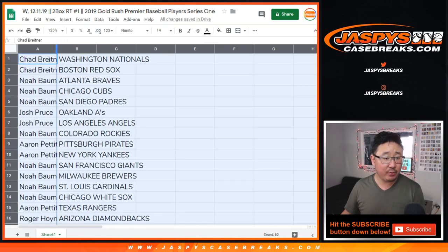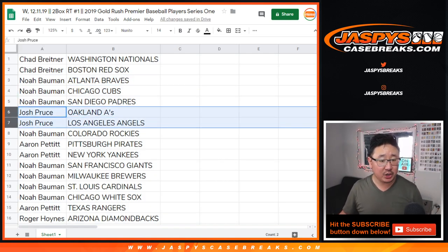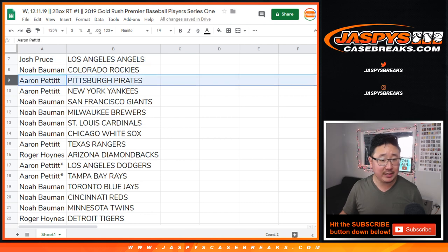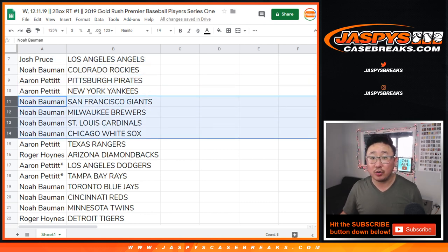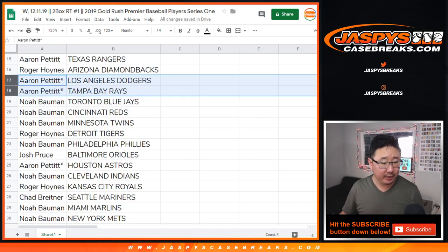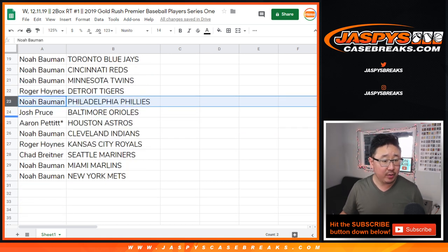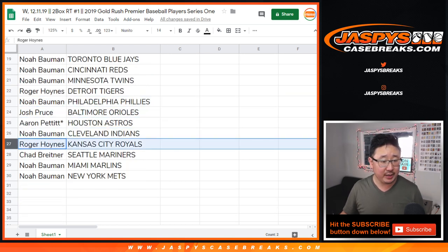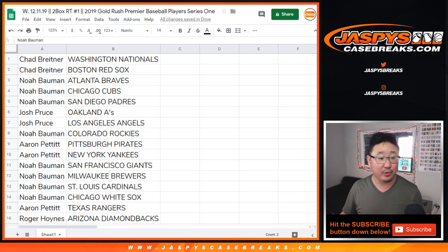Chad with the Nats and Red Sox. Noah with the Braves, Cubs, and Padres. Josh with the A's and Angels. Noah with the Rockies. Aaron Pettit with the Pirates and Yankees. Noah with the Giants, Brewers, Cardinals, and White Sox. Aaron with the Rangers. Roger with the Diamondbacks. Aaron last spot — Mojo — Dodgers, Rays, your third last spot Mojo — Astros. Noah: Blue Jays, Reds, Twins. Roger with the Tigers. Noah with the Phillies. Josh with the O's. Noah with the Indians. Roger with the Royals. Chad with the Mariners. Noah with the Marlins. And the New York Metropolitans.